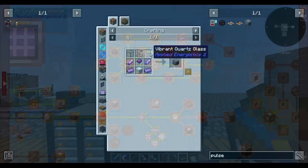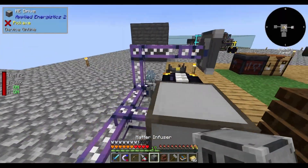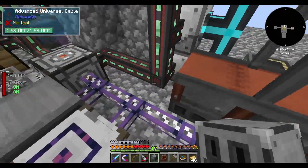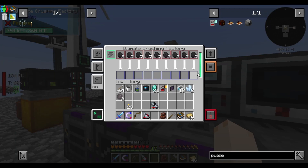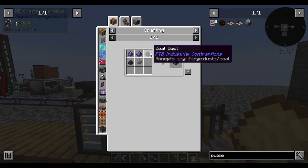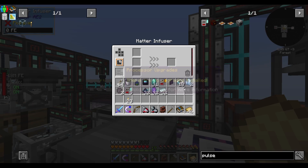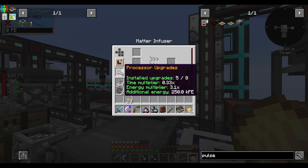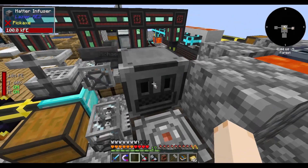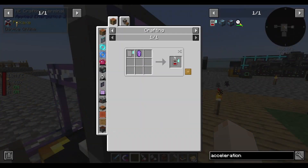Pulse grinder. Vibrant quartz glass — there's a block of iron, I can make that. Can I use Mekanism coal dust? I must crush one stack of coal — it doesn't take very long at all. Looks like I can use it. Fluix dust. This thing can use eight acceleration cards. It needs FE. Man, this place is a mess. Fluix steel ingots! I feel like I need more of these. Accelerate, accelerate, acceleration! This thing has lots of capacity for FE. Get some Fluix steel. I made a bunch of circuits beforehand. Pulse grinder done.